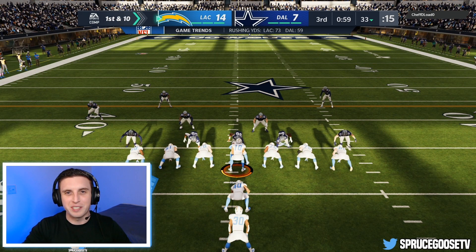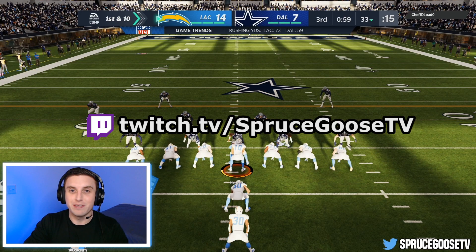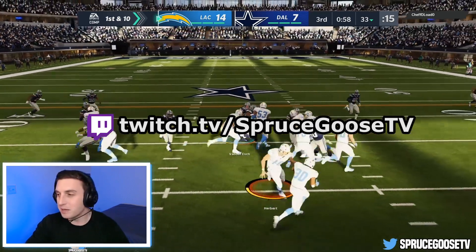What is happening guys? It's SpruceGoose here, and today I just wanted to make a quick video to show you a little move that'll help you make defenders miss in the open field and take your stick work to the next level. And that move is the stop and go. Now when you see it, you may call it a stutter step, but in the Madden community, we call it a stop and go. So first I want to show you this in a game — this was from my stream last night over on twitch.tv/sprucegoose tv if you're interested.